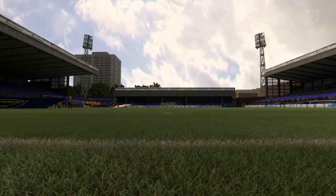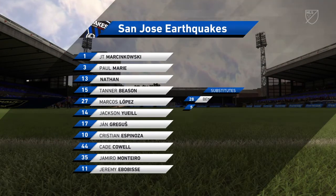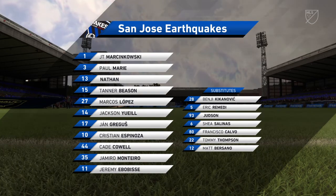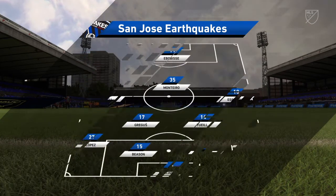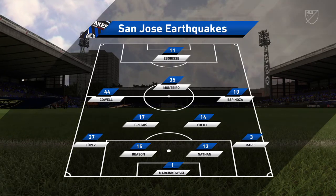The line-up then for the hosts. They're starting with an attacking 4-5-1 formation, with three players in advance of two holding midfielders. But it's important that the wide players come in field to join the centre forward at the right time. Jeremy Bobessi.